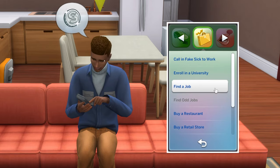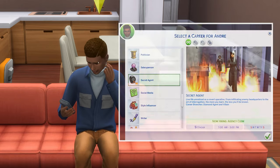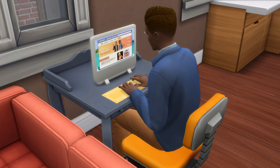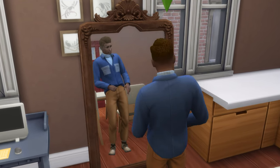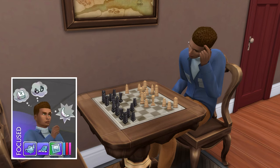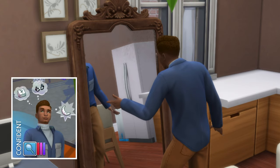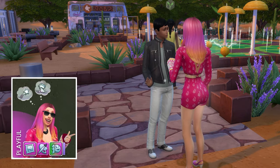You can enter the career by using the careers panel or business section of your phone to find a job. The main skills required to progress are the logic and charisma skills, with Sims who specialize in the villainy branch also needing some mischief skill levels. The ideal mood for training logic is focused, for charisma is confident, and for mischief is playful.